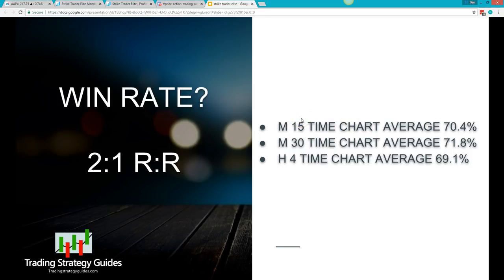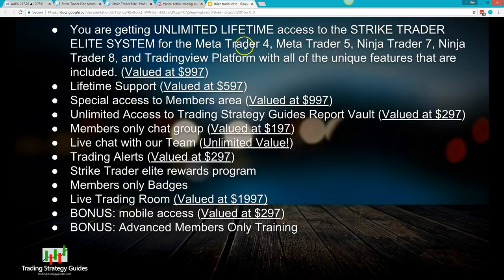Here's a quick overview of what you're going to receive. You get unlimited lifetime access with your subscription — MetaTrader 4, MetaTrader 5, NinjaTrader 7 and 8, and TradingView are all included. There are no extra hidden costs. With your membership you also get lifetime support — you can hit us up any time, we'll jump on a call, chat with you, and answer your questions.